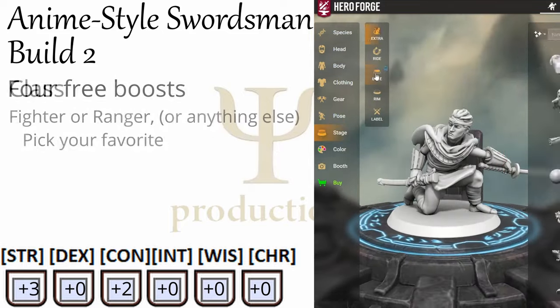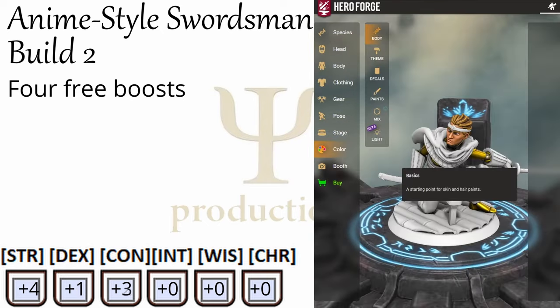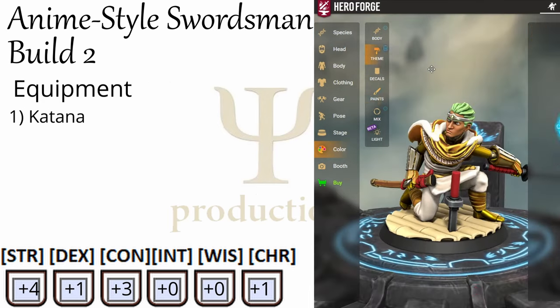Either way, choose whichever class and skills speak to you — just remember to up your strength. We get four free attribute boosts: let's bring strength up to plus four, dex to plus one, con to plus three, and then plus one to any mental ability score you want, your choice. Then all you have to do is pick up your katana and you're good to go.